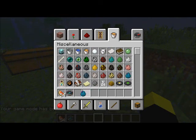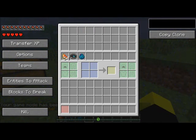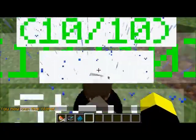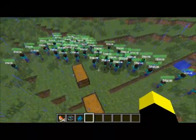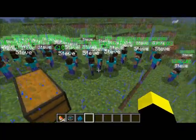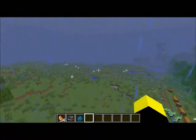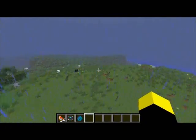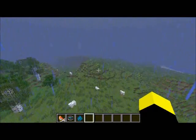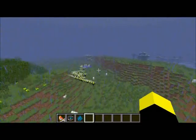Back in creative, if you use a spawn clone egg — this only works in creative — you can copy a clone as many times as you want. I can get a thousand of them. Look, I have a thousand mini Steves! It copies all the settings, names, and stuff. And somewhere over here I made an entire army of me — I cloned myself.